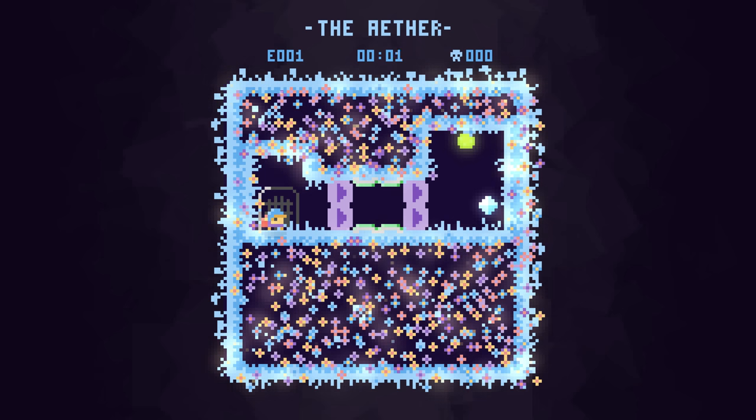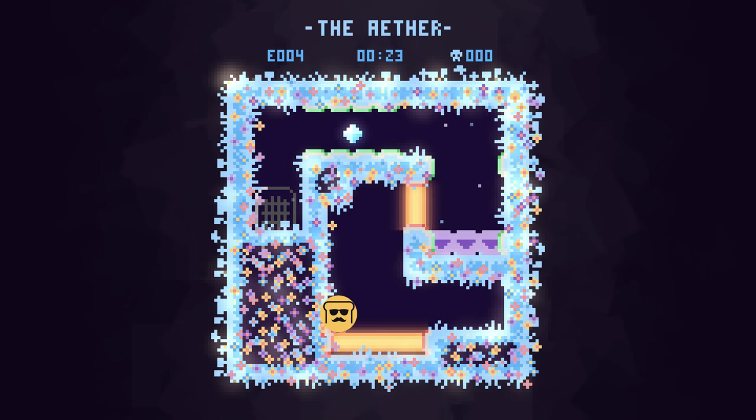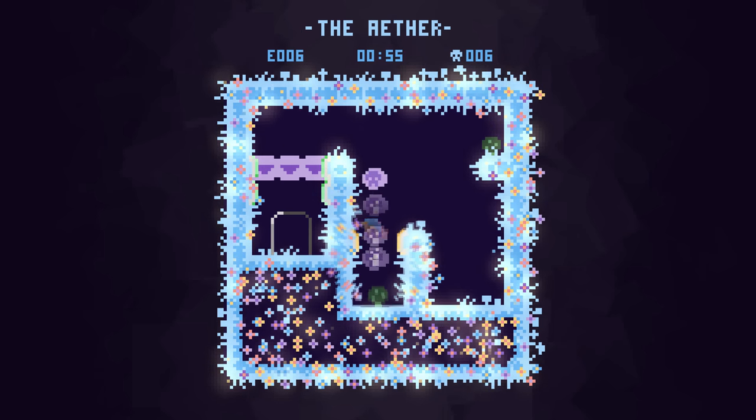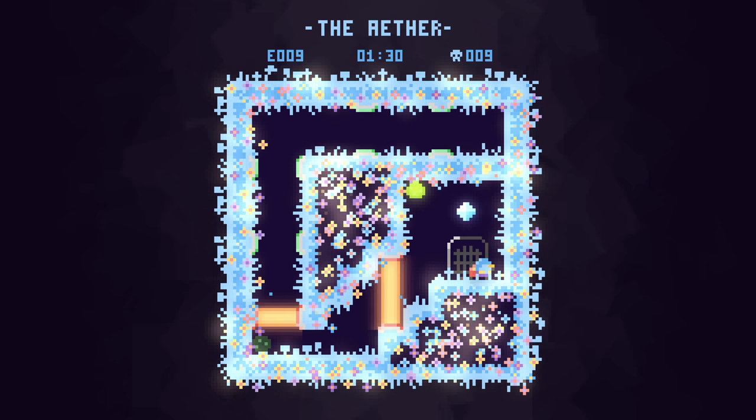The final world introduces lasers that act as very hot gates, burning Bread to a crisp and turning him into toast. Touching a switch will reset the lasers, creating some light puzzle elements in the middle of all the platforming. In the majority of situations though, speed and precision are your best allies.